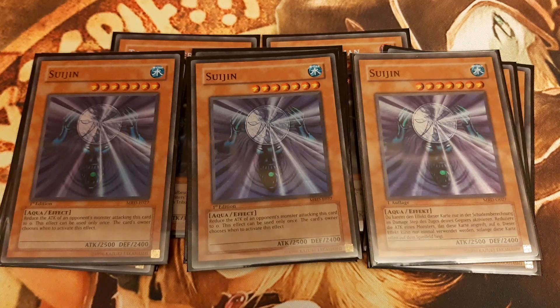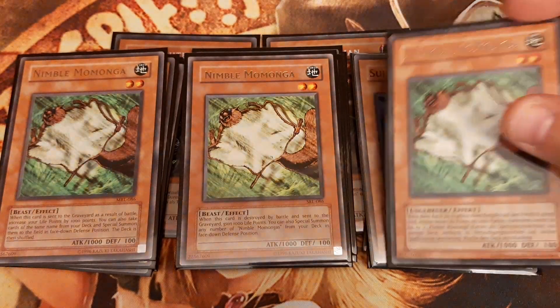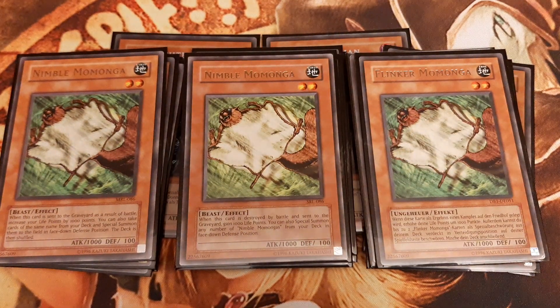For tribute fodder, I only play three copies of Nimble Momonga, which is a floater that gives us some life points. And that's about it, because we primarily want to use opposing monsters as tribute fodder.